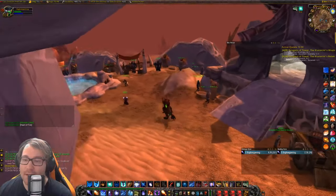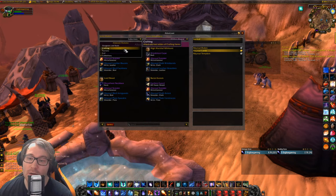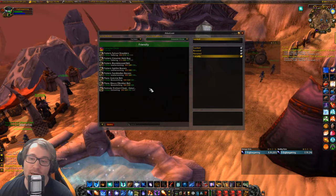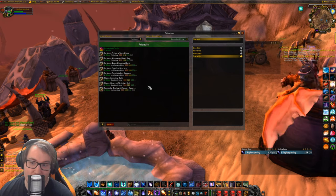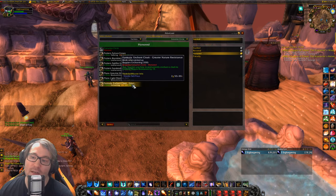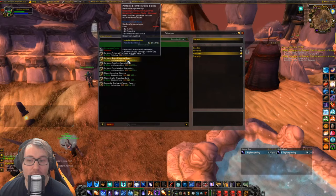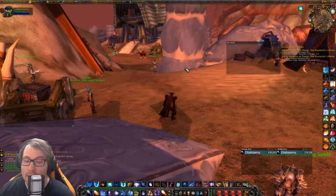A big reason to grind Cenarion Circle rep is the crafting rewards. Looking at the Cenarion Circle vendor — note the items now say phase five, previously listed as phase six — at friendly you can get the Sandstalker Shoulders enchant, Greater Fire Resist Cloak enchant, and tons of nature resist gear patterns for tailoring, leatherworking, and blacksmithing. At honored you unlock Greater Nature Resist enchants, plus awesome mail, plate, and leather nature resist gear. You're going to need nature resist gear for AQ — that's just a fact.